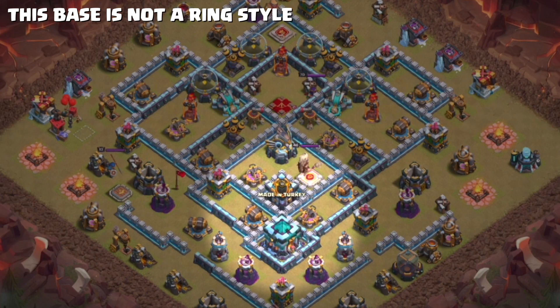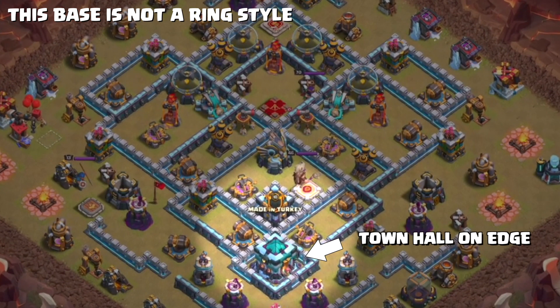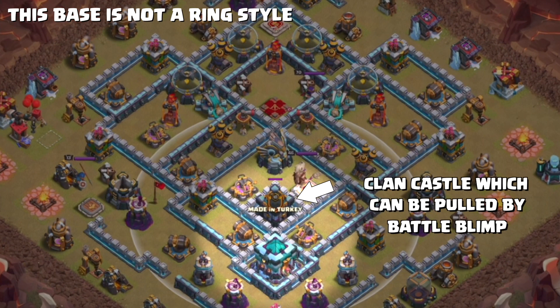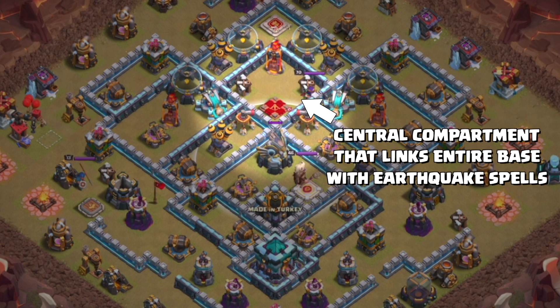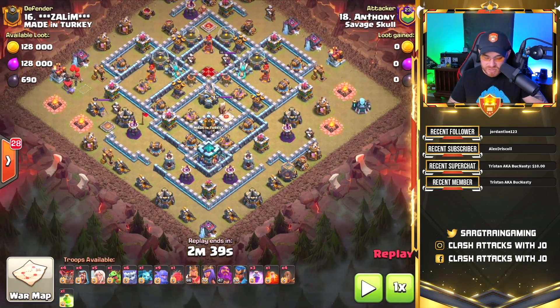This is not a ring style base. It looks like we have a semi-exposed Town Hall with a clan castle directly behind it, which can be lured upon the destruction of the Town Hall, as well as an eagle artillery, scatter shots, and all three inferno towers on the top side of the base.